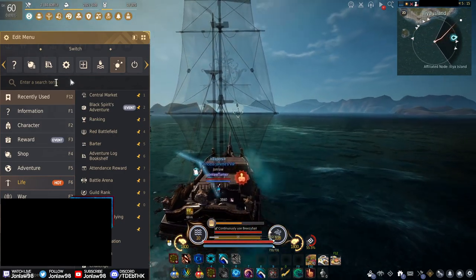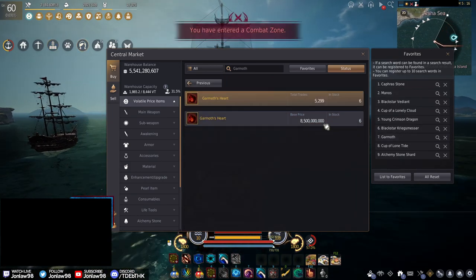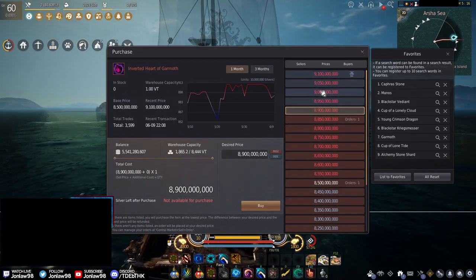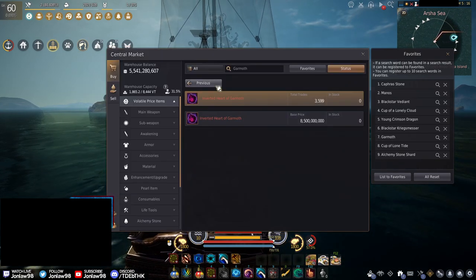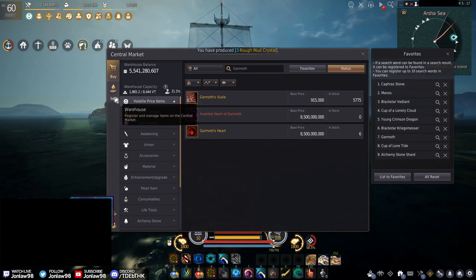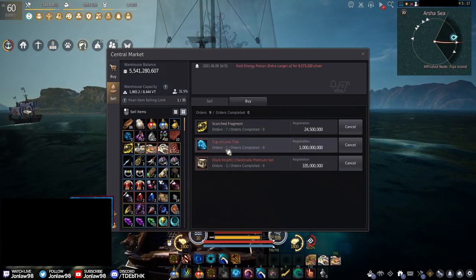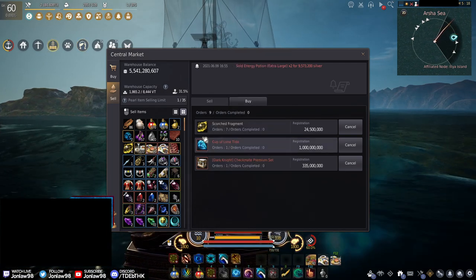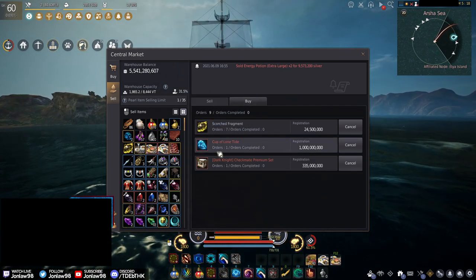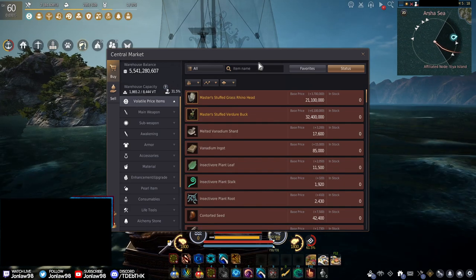In terms of other progress, we're getting slightly closer to our goal of nine billion silver. I think I'm just going to buy whatever Garmoth heart I can get — like if I can get the inverted one cheaper than the regular one, sure, why not. We have about 6.8 billion right now, 5.5 in orders, and then a costume I'm pretty sure I'm not going to get. To cover the lone tide I've been slowly grinding for it, but if I don't get it I'll just keep an order on it.